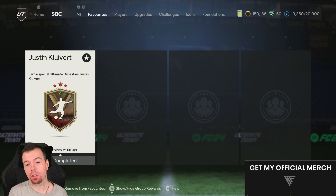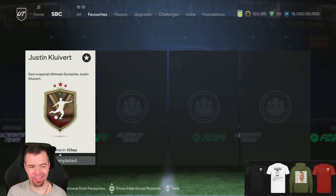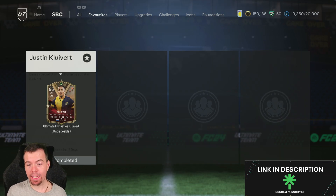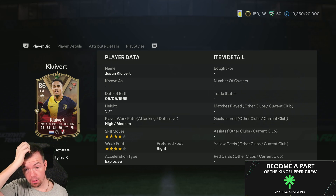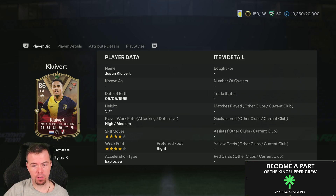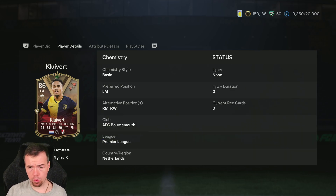Today we have Justin Cliver — or as I like to say, Clover — and if you've watched my streams you'll know what I'm on about. It's actually not that expensive, I'm surprised. I thought it'd cost more because it's a Premier League player, 86-rated left mid with 93 pace, 83 shooting, 81 passing, 89 dribbling, 47 defending, 75 physicality — 5'7, high/medium, 4-star 4-star.